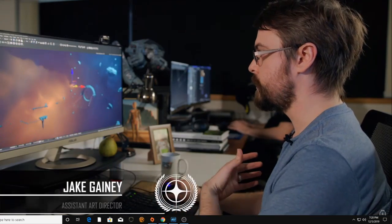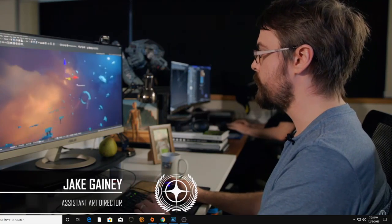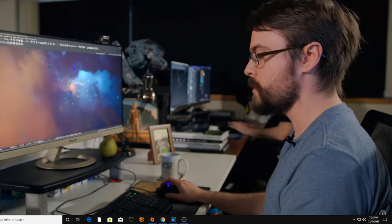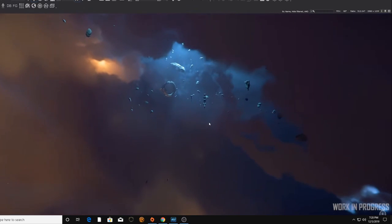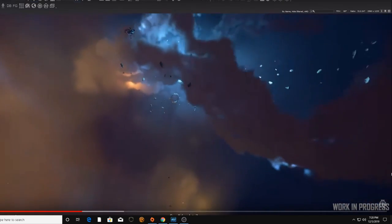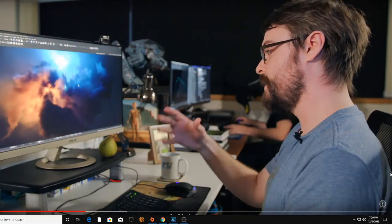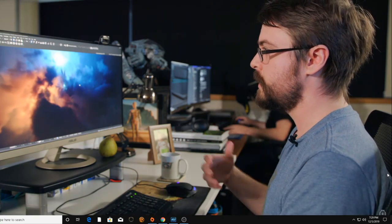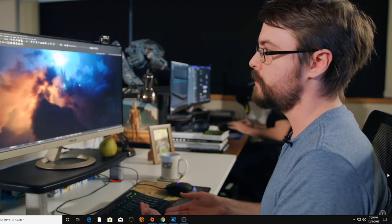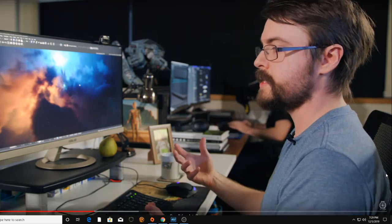This is a good opportunity for me to show you some of the content live in the editor and run through some of the processes we went through to build this content. This is the Stanton location, but it isn't confined to just one area. The cool thing is — and you may have noticed from the demo — we arrived at the edge of a nebula. This is all contained in the same scene. This is fully volumetric, using the Gas Cloud Tech that's been developed.